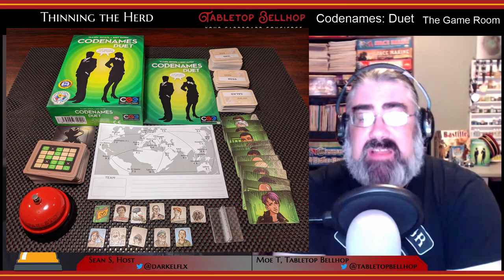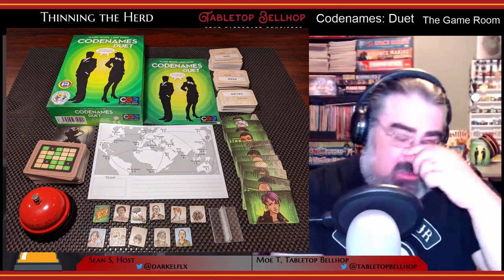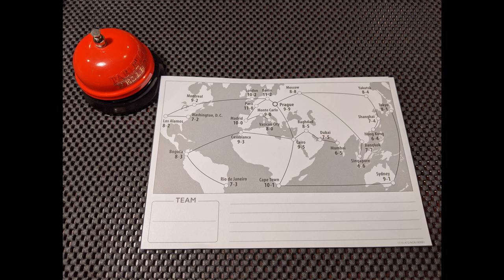For a look at what you get in the box, be sure to check out our Codenames Duet unboxing video on YouTube. The components are pretty much what you'd expect: a ton of word cards, a bunch of clue key cards, agent and assassin tokens, and some clue counters. There's also a rather interesting pad of maps, which is for the mission mode. What I found really interesting is that the word cards here are 100% compatible with the cards from the original Codenames and vice versa. So if nothing else, this set gives you 400 new word cards for your copy of Codenames.